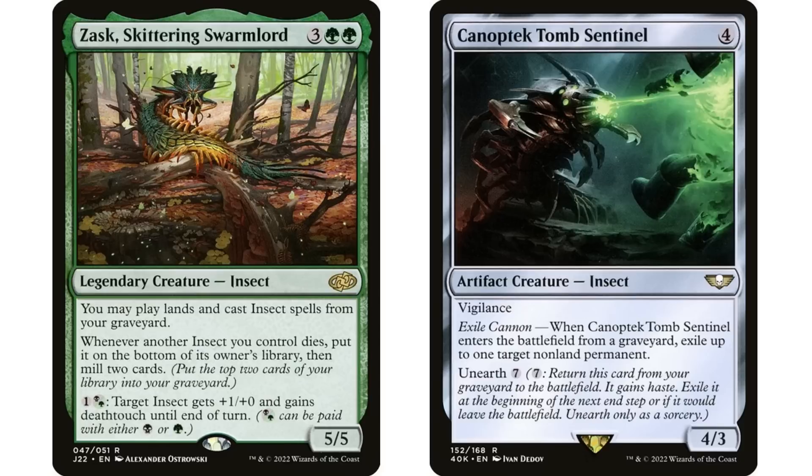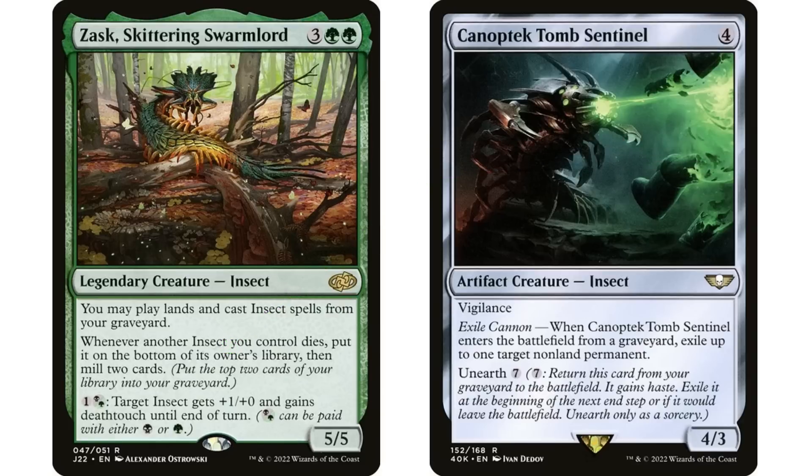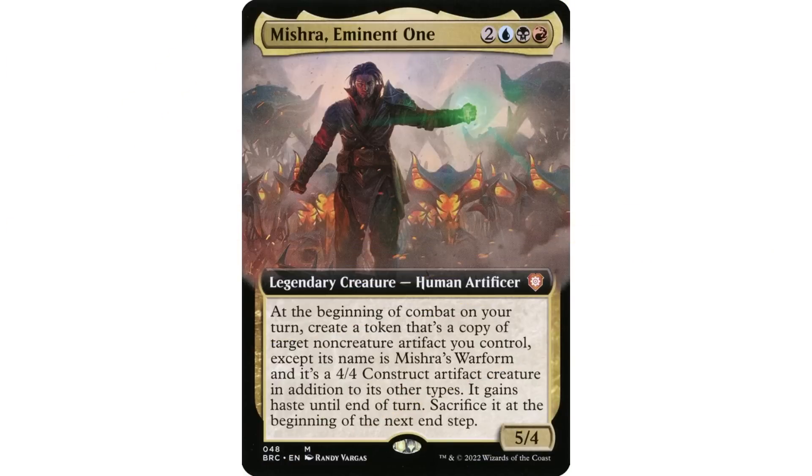The ability is looking for Canoptek Tomb Sentinel to enter the battlefield directly from the graveyard — it can't go anywhere else first. However, you can still Unearth it for seven mana, which takes your creature directly from graveyard to battlefield, so that will trigger the ability. It is an insect, so it fits the theme, but there really isn't a lot of interaction here that I care about. If you're playing Sultai colors, there are a ton of fantastic removal options that are probably better than Canoptek Tomb Sentinel.